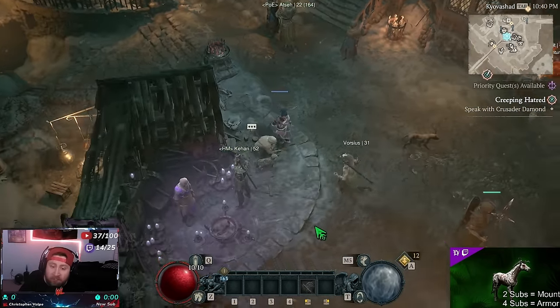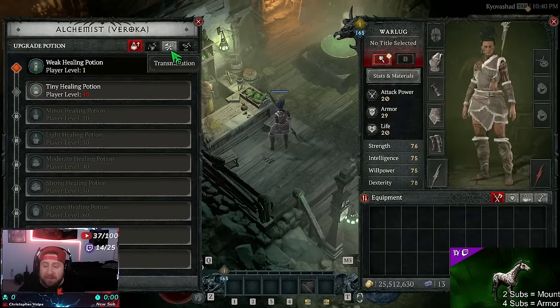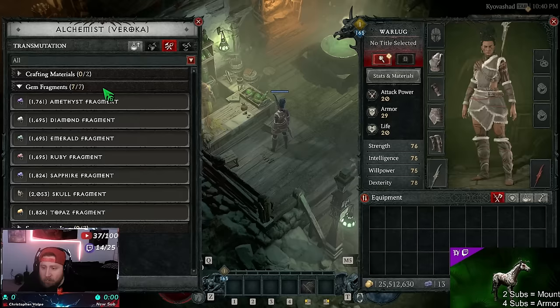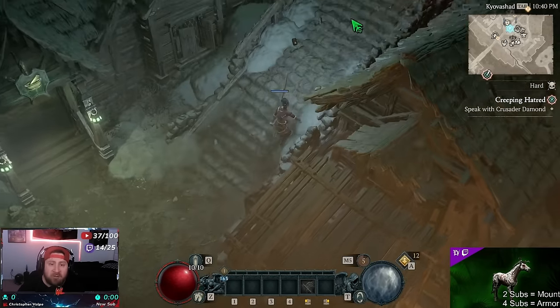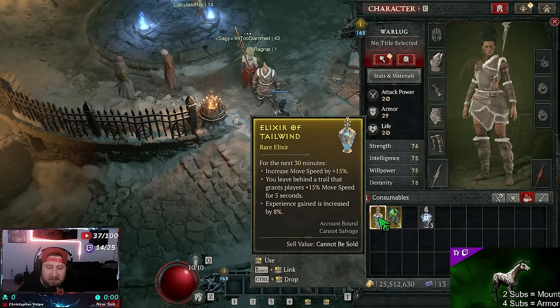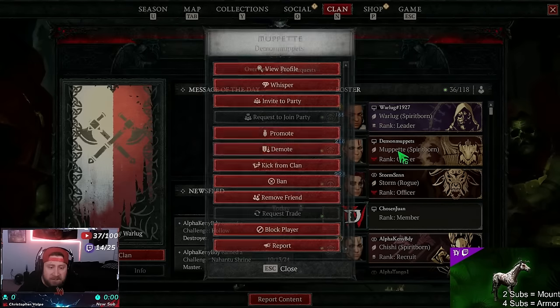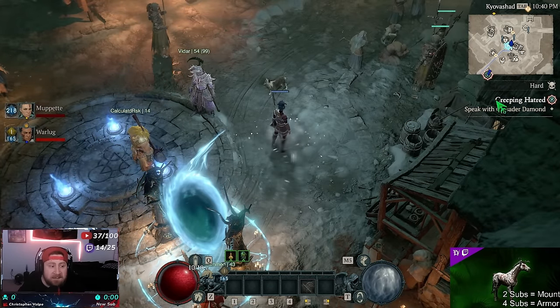There's one other thing you can't use at level one: incense. The earliest incense you can make and use is at level 45 - obviously at level one we can't do that, so you need your teammate to apply it. Before we pop these - they last 30 minutes and it should take less than that - go ahead and pop the elixir for 30 minutes, pop the opal, and then invite your teammate to the party.